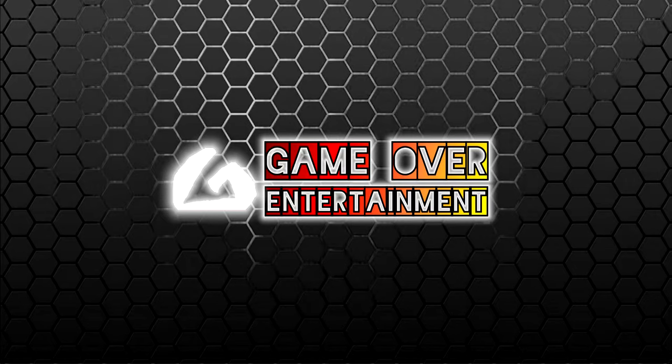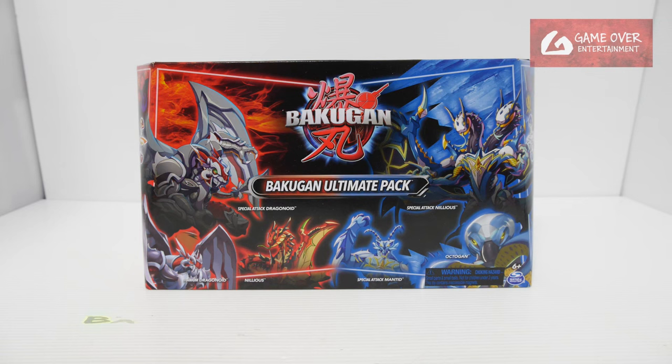Hello everybody, welcome back to another Bakugan unboxing video. Today we'll be unboxing this box which is the Bakugan Ultimate Pack. This pack has six figures inside — two special attacks and four cores. I'm not too sure which wave this is from; it should be either wave one or wave two. Anyway, this is the Amazon exclusive pack.